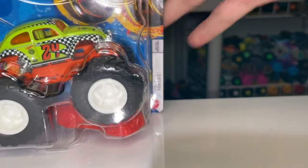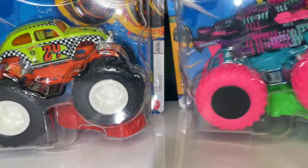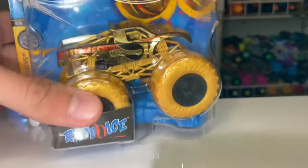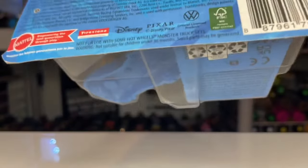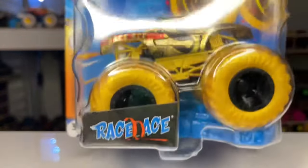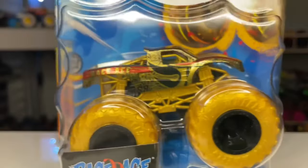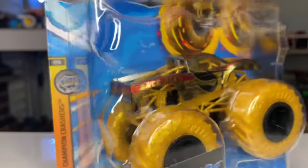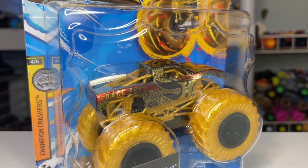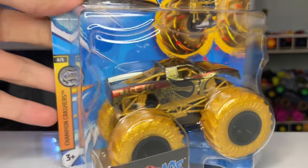We found some interesting things - new stuff at Kroger and Publix. We found these two bad boys at Kroger and then we found this at Publix. I want to take a look at the new Race Ace - the golden Race Ace. What series is this part of? It says Champion Crashers. I don't know if that's the gold series, but this thing is beautiful. This case really did not hit a lot around here - it hit Walmart a month or two ago and I never saw it afterwards. We ended up seeing it three times, and before that I hadn't seen it once. Let's take it out of the box.